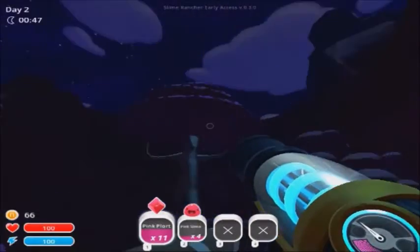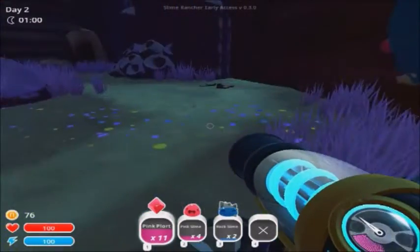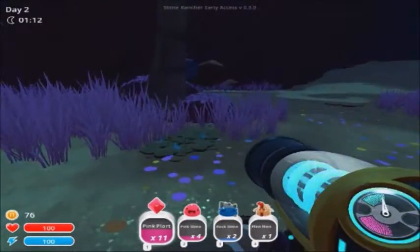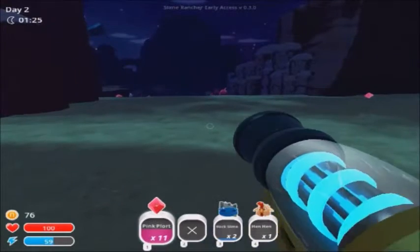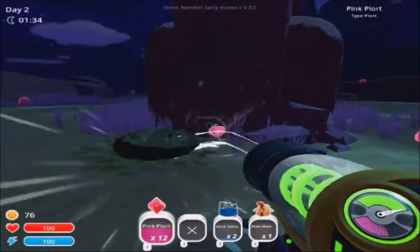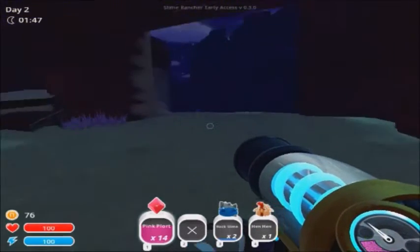Otherwise these guys are going to eat whatever is in this chest. Why can I still hear one? Did I miss a slime? Okay, we got a blue slime — perfect. We're gonna release these guys. We got another two rock slimes, a chicken, and some plots. I'm ready to shoot the plots if needed. I'm waiting for a gold slime or lucky slime — knowing my luck they're gonna pop up and I won't be ready and I'll miss the opportunity.